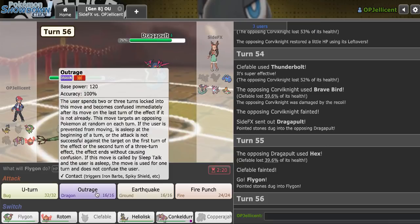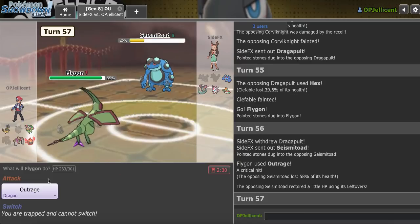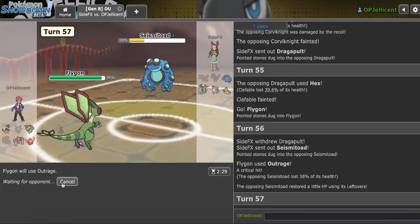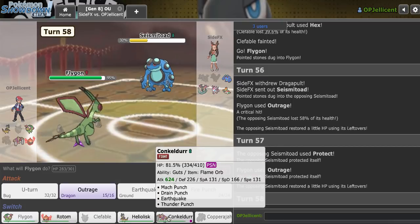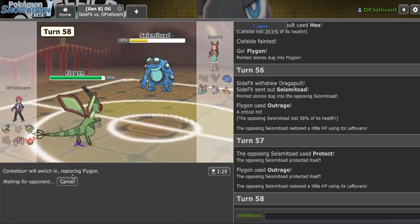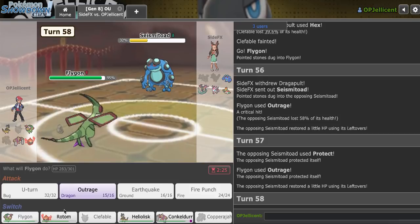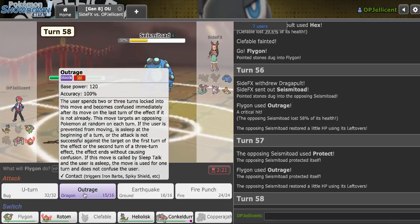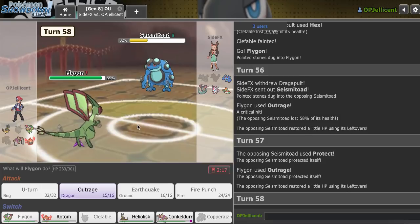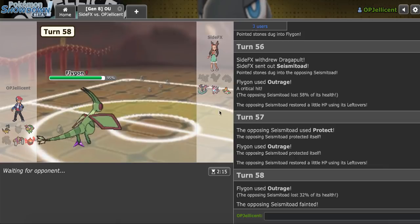Do I Outrage? If I catch Dragapult with an Earthquake, I win. I'll Outrage — they go to Toad and I crit it. I don't know if they're expecting me to be Scarf or not. I could just be bluffing here. I think they're gonna sac this off. They actually let me break out of Protect — that's really helpful. I'm going to make the play to Conk here. No — because I have to hard predict Sylveon coming in and go Rotom. If I get in Rotom and they attack and just stay in, I lose. I think I have to attack.